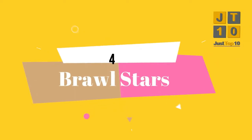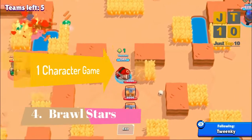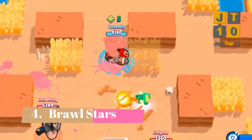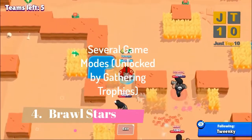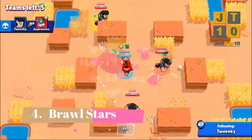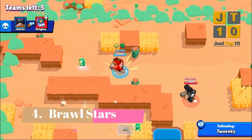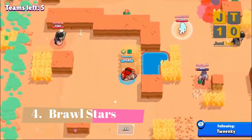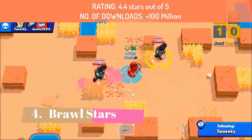On number 4, we have Brawl Stars. You start out with just one character and one game mode to play — Gem Grab, a 3 versus 3 battle mode. The second mode you unlock is Showdown, and the third mode is Heist, unlocked when you collect 350 trophies. It's a team mode where your team battles to crack open the opponent's safe before time runs out. Ratings are 4.4 out of 5 and it has been downloaded over 100 million times.